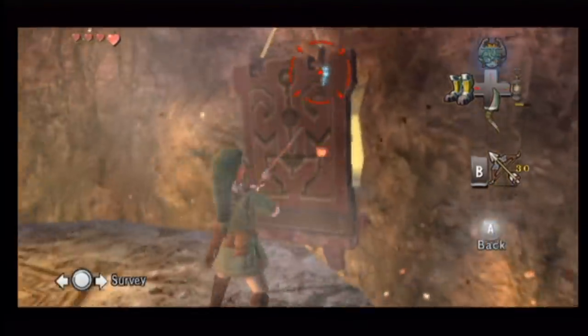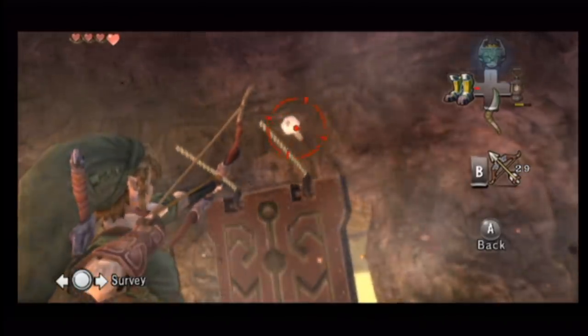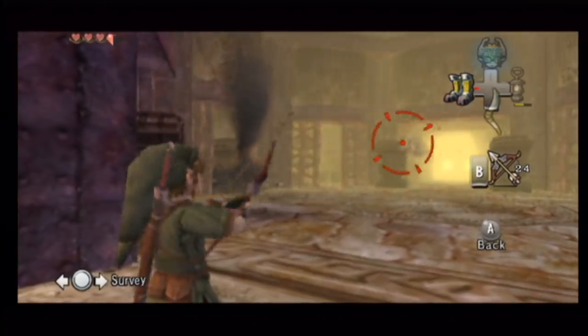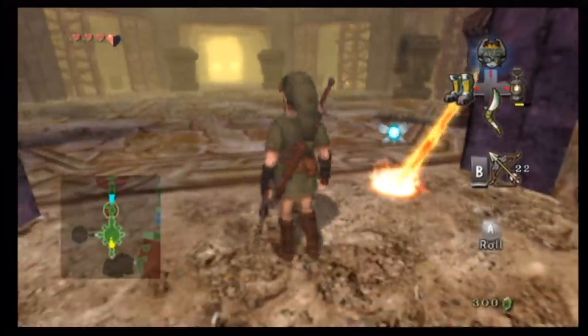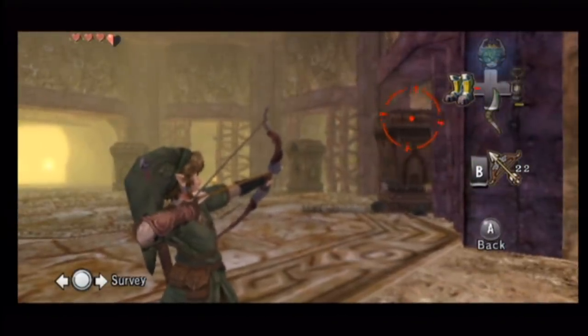The bow and slingshot use the Wii remote for aiming, with the player pointing at the screen to select where to shoot. This works really well and is one of the best uses of motion controls in the game. I particularly like how the analog stick is used to survey from side to side — much faster and more fluid than scrolling the edge of the screen. It's much easier to pick out distant targets than in any previous game.